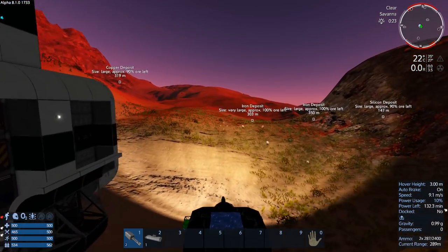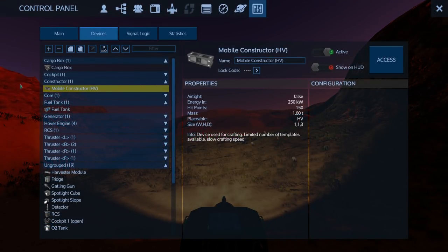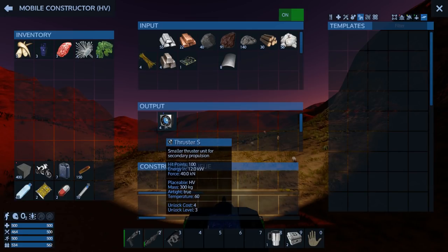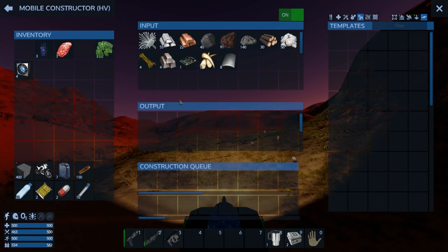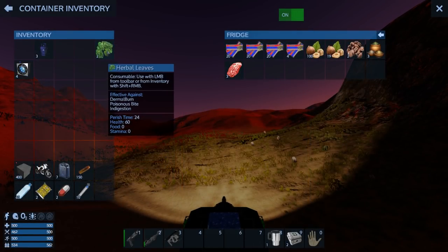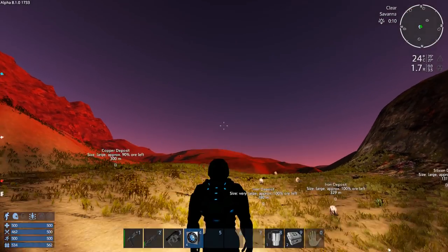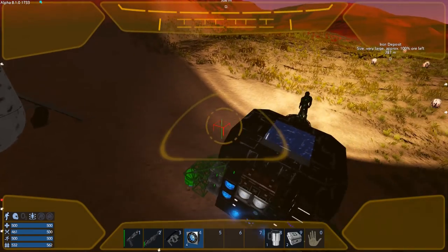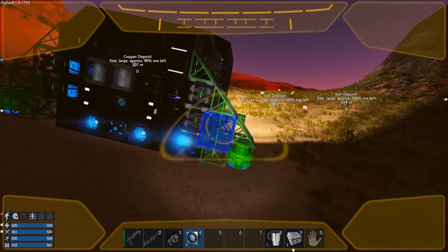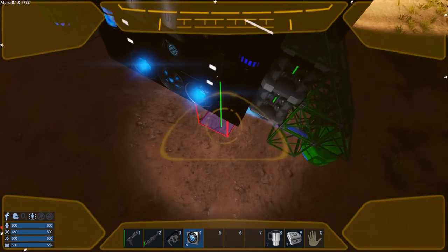I gotta put these thrusters on if they're ready, because the maneuvering is horrible. Let's just hang out by the hab for a minute — there we go, there's the drone. That's what we're going after but we need to get some thrusters on first. Is it ready? Yes. Let's get these installed — one in every direction basically, and that'll give us a bit of a boost.